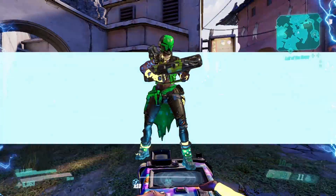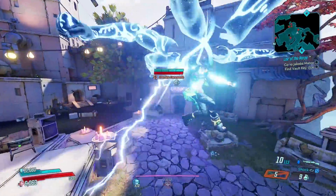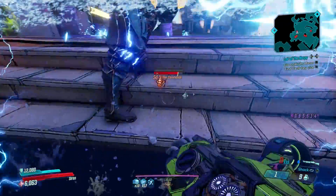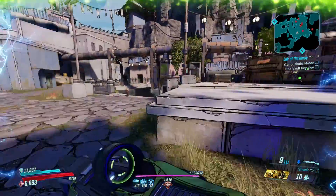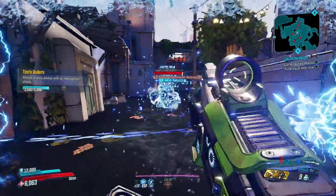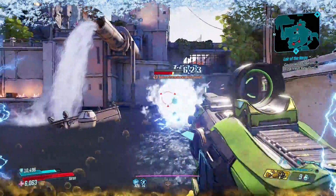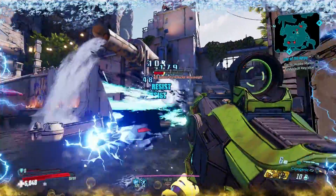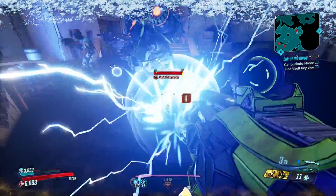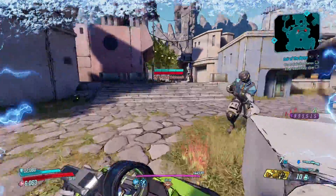I've got a Storm Front grenade — I should have been chucking those because they'll make you even more tanky. I can throw out some Storm Fronts, go in, and then they're going to keep me alive even better. Shock immune enemies — you know you're going to run into them, so that's just something I've got to plan for.